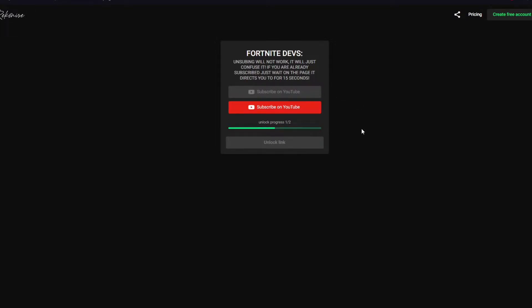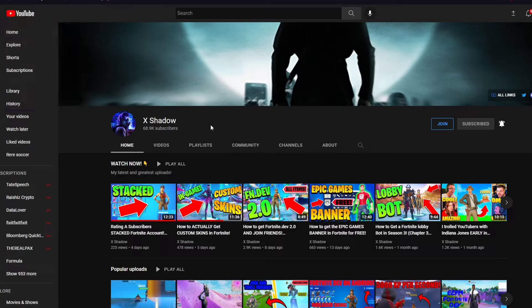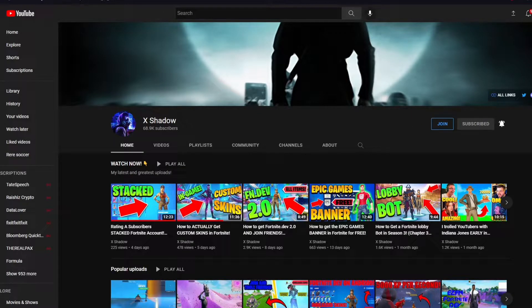Once you have subscribed to myself, go back on to the recognized link and subscribe to my friend X Shadow. Once you have subscribed to both of us, it should recognize that you guys subscribed. Make sure not to unsubscribe or you won't be able to proceed with these steps.